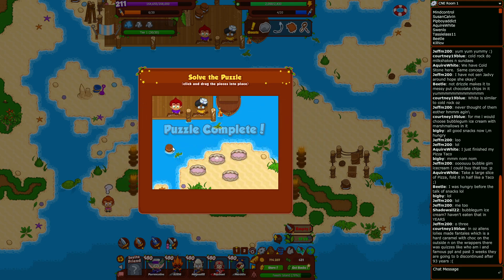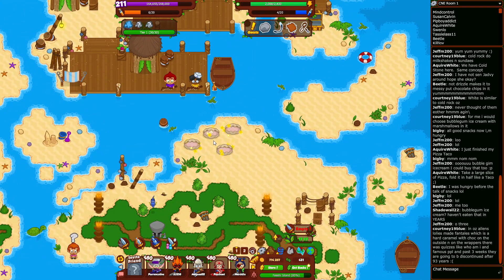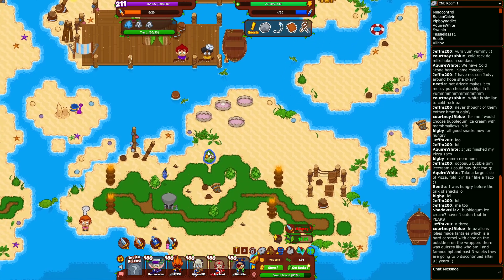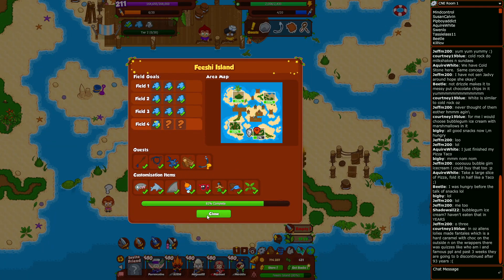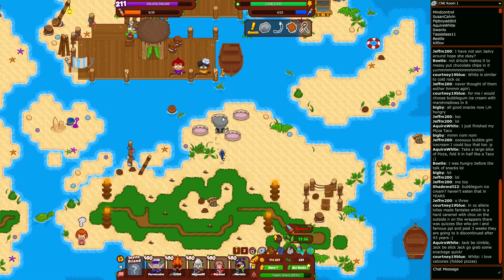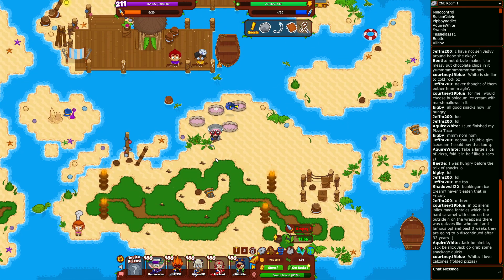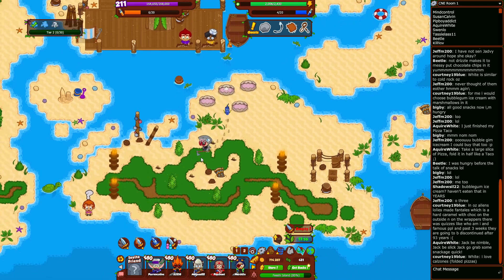There we go — we get our little grouping of clams, and one even has a pearl in it. Can I take the pearl? Is the pearl something or is it just decorative? Nope, she's not clickable. Be nice to have a little pearl — pearls are cool looking.